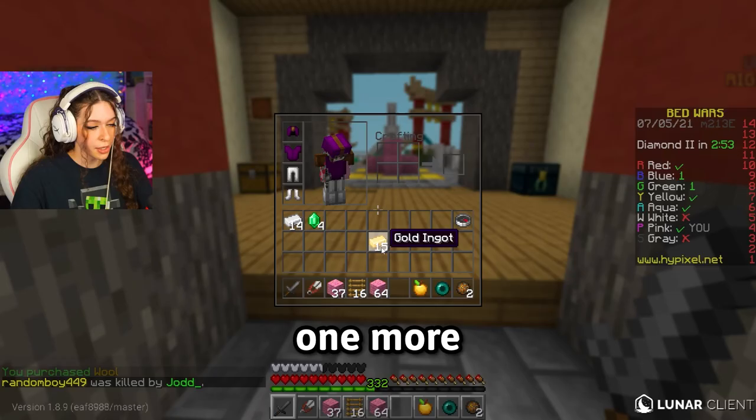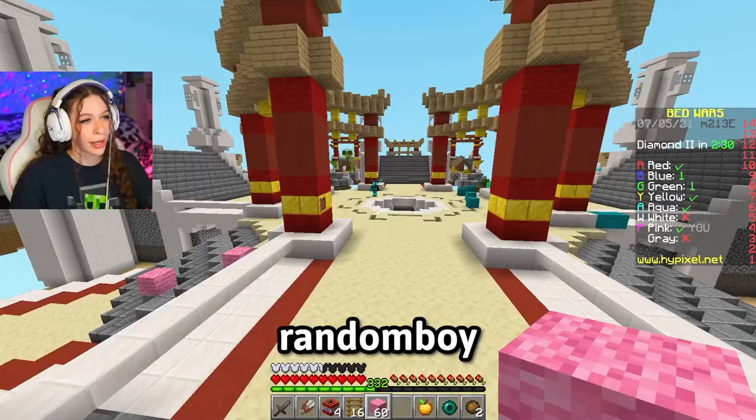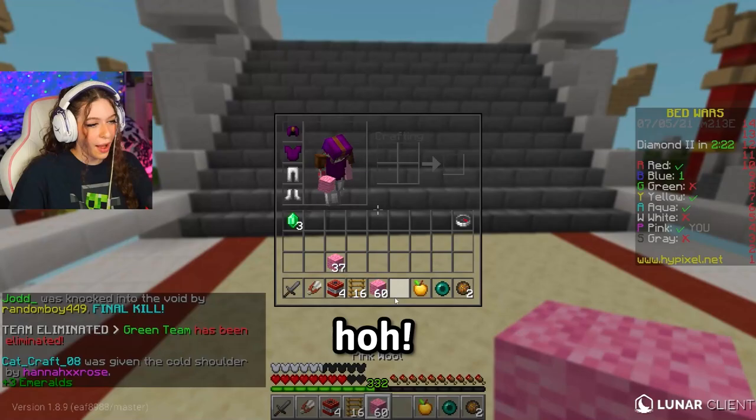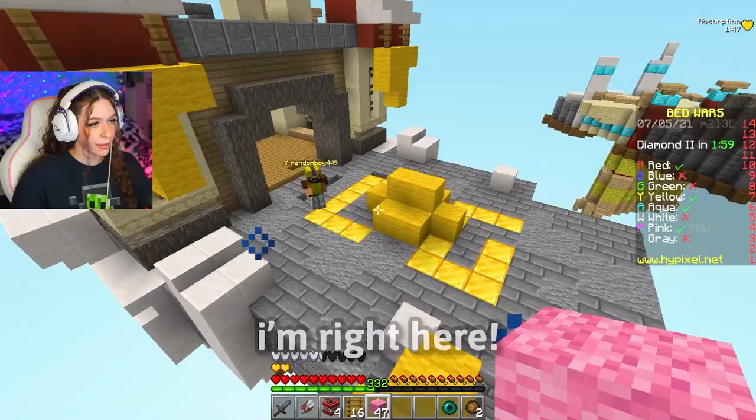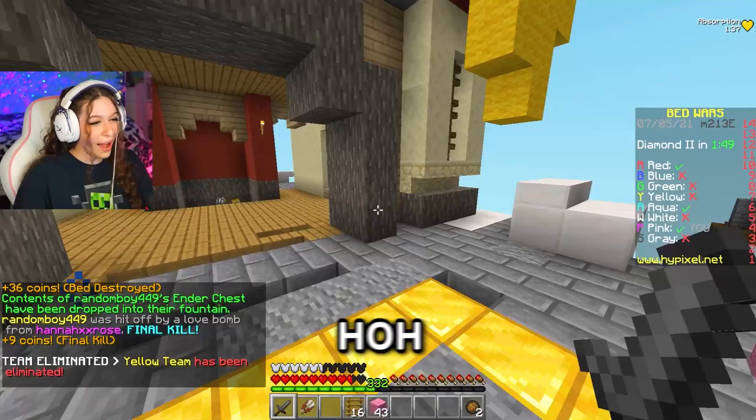I kind of want to do it to random boy. All right, we're going for random boy. Oh, cat craft — not the iron sword before iron armor. Let's do the trick. Random boy, come here. I might die. It worked! Let's go. The trick never fails — has never failed, not even one time. Never.